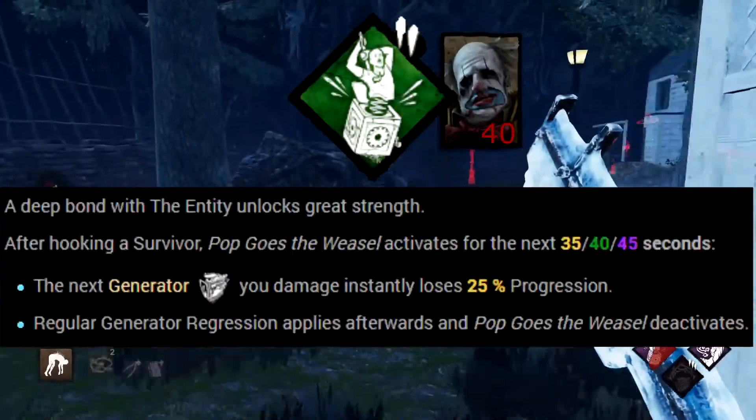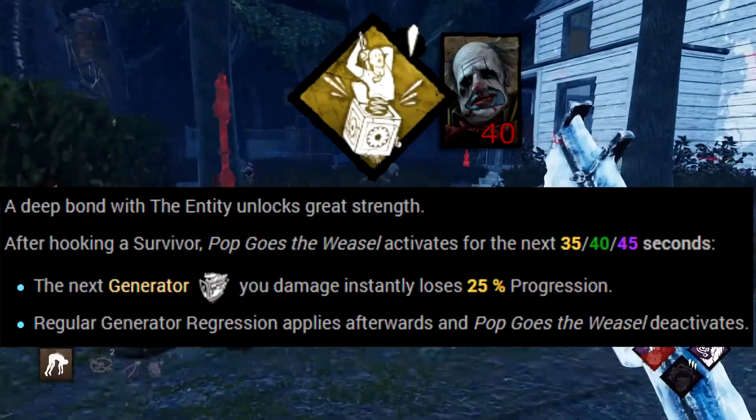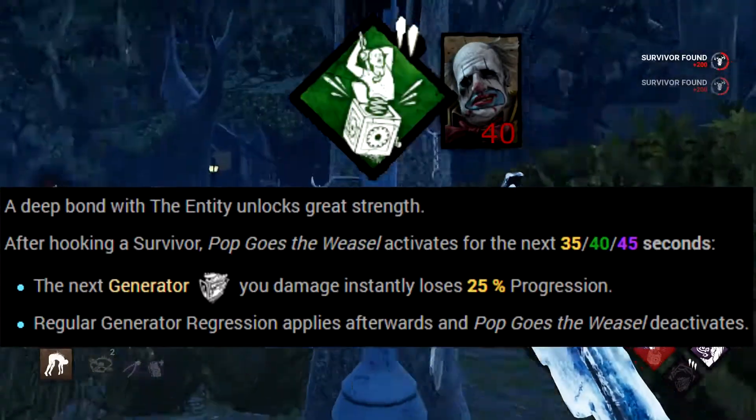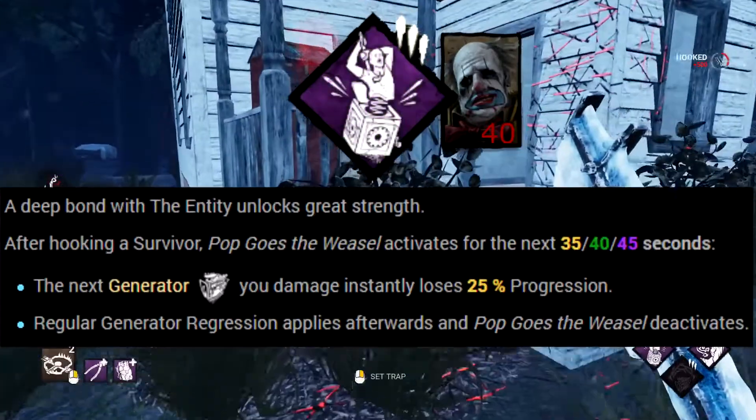Pop Goes the Weasel allows you to regress a generator by a percentage of its current completion when you damage it within a certain time after hooking a survivor. Keeping track of generator progress makes this perk invaluable in slowing down survivors, since you can nullify a lot of their work with a single kick.